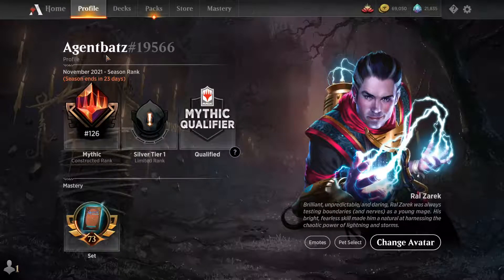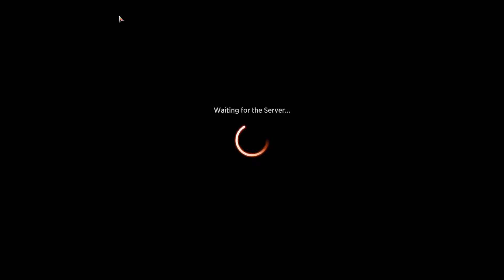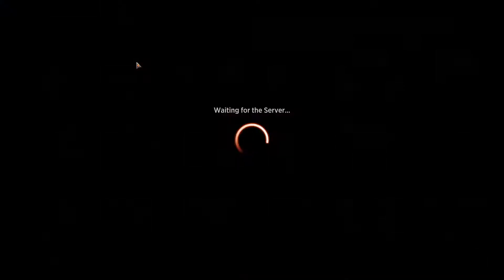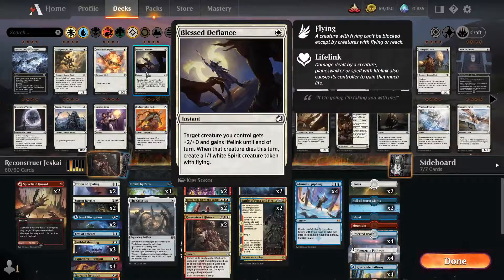Hi guys, my name is Gijen Bat and I'm Mythic Rank. At the moment I'm number 126 and today we're gonna be playing a best of one in standard constructed on the mythic ladder, and we'll be using Jaskai.